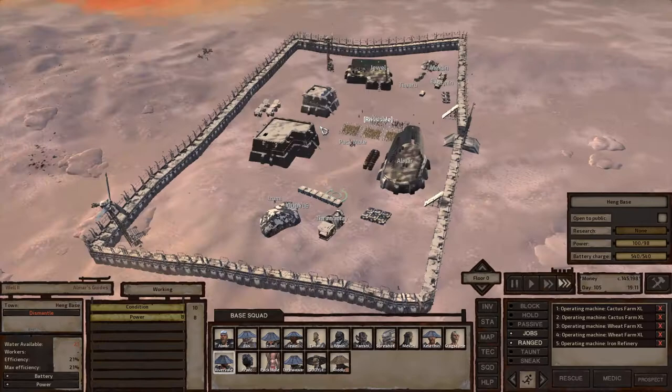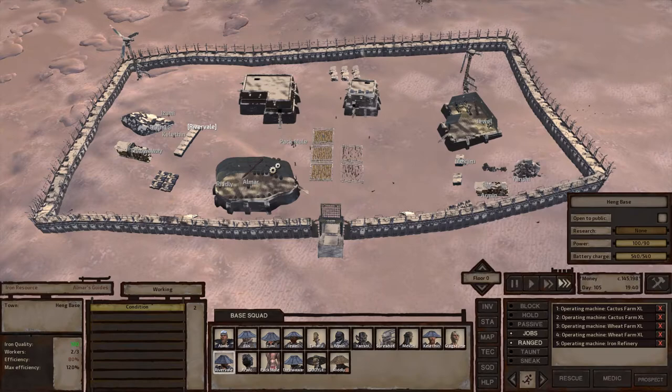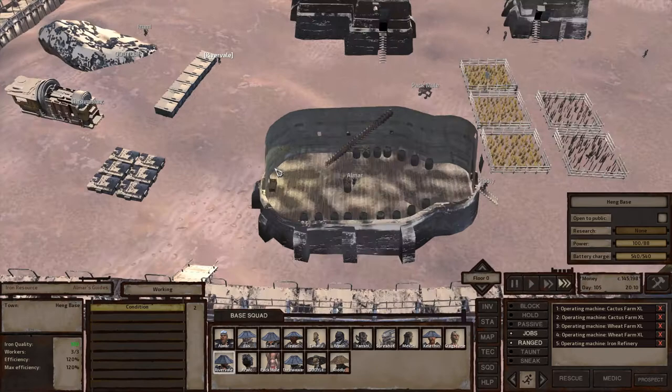My base is basically just a giant rectangle. We have one iron node wrapped in the base, two copper nodes, and as I said it's 100% arid, so we can only grow Wheat Straw and Cactus here.